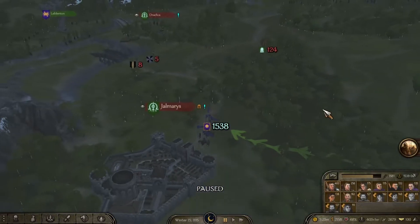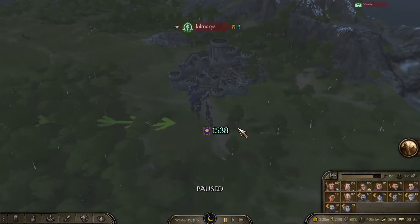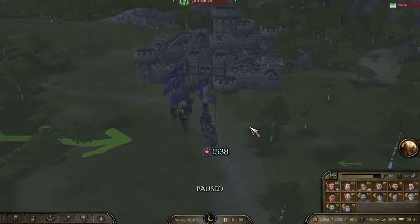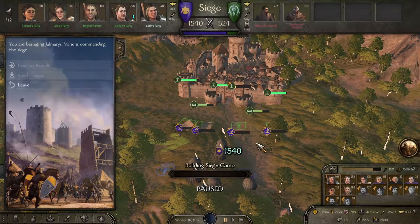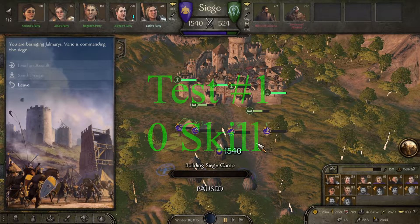Hello everybody, it's Wasson19 and welcome back to Bannerlord. This guide is: is engineering really worth it? We're going to test that out. I have taken an old save from my horse archer campaign and I am going to start at zero, testing how fast we can knock down their walls. We're going to do this four times: zero, 100, 200, and 300 — how quick can we knock down their walls? Let's get started.